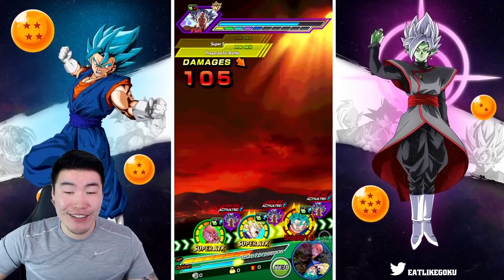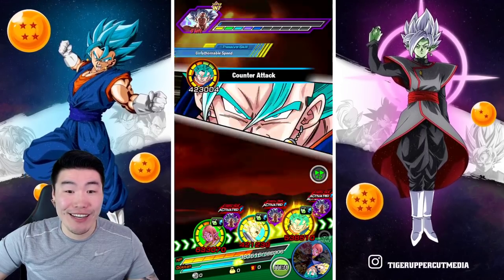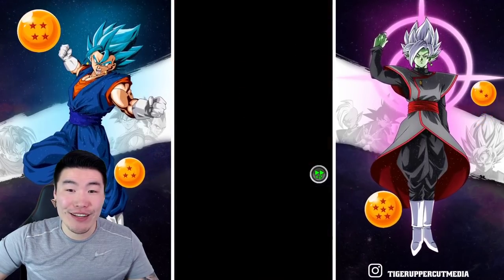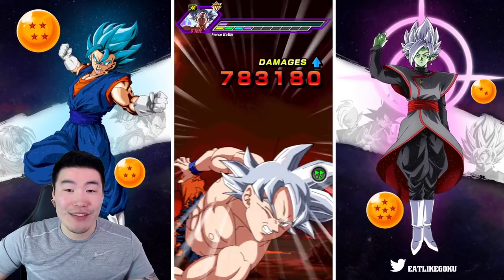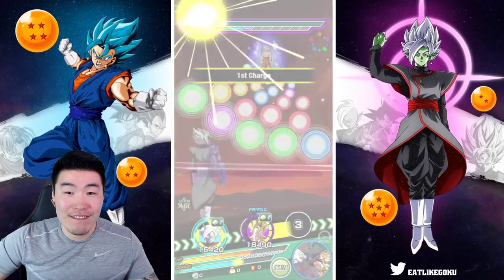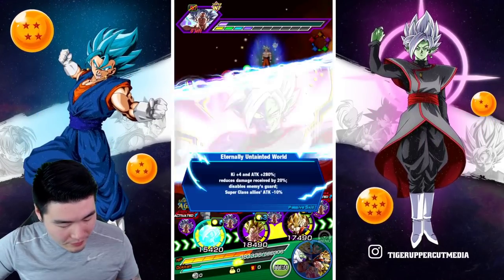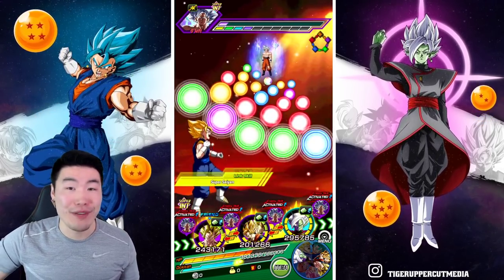We've got to see some nice counters here now — 1.2 mil for the first counter! 1.2 mil again! No crit there — 767k. Give me a crit, give me a crit. More crit counters — 780, 83. Dodge that one — and that's it. That was a pretty good turn, actually. We did a ton of damage with Vegito Blue.